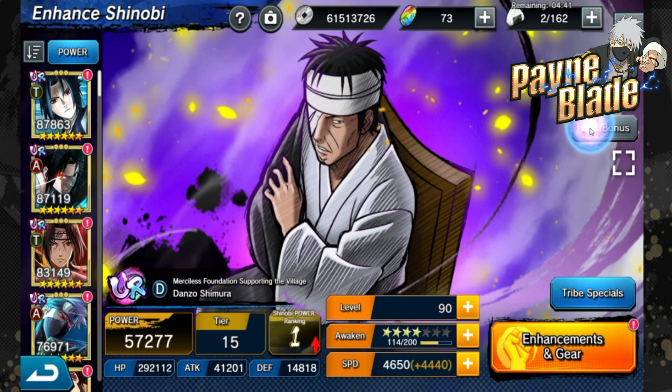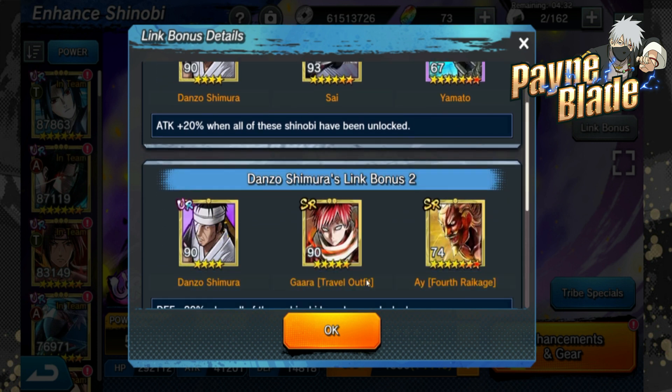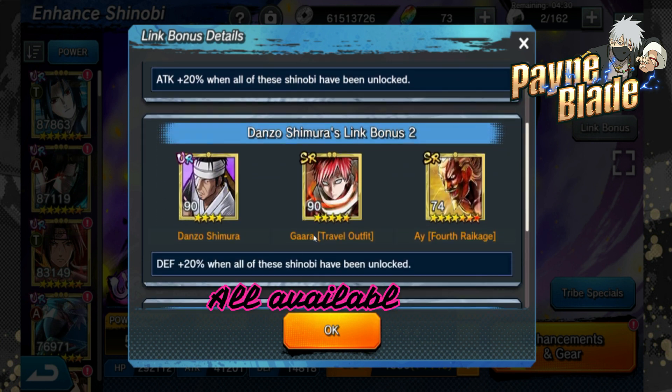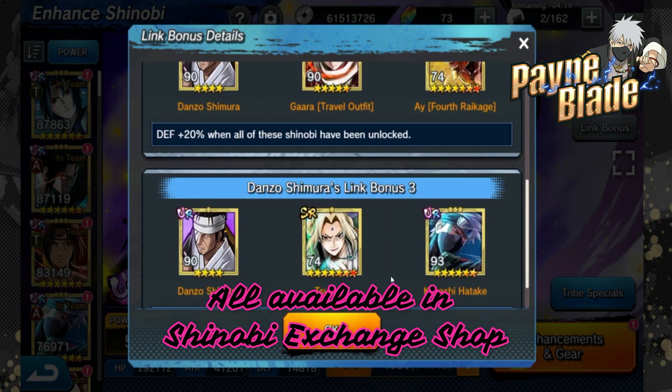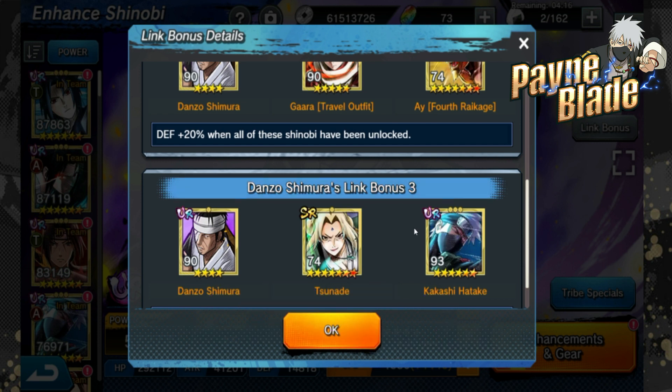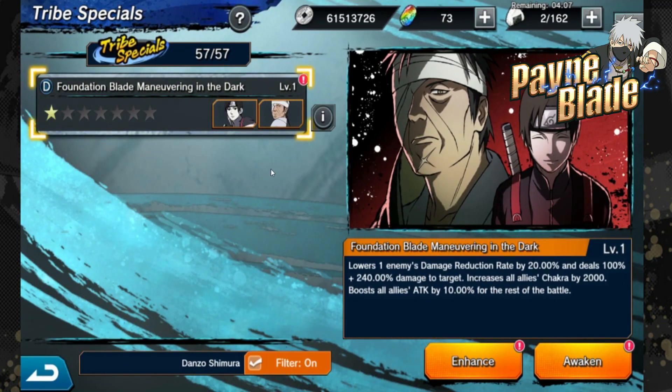Link bonus wise, he requires Psi and Yamato, which you can get both pretty easily. Psi you can buy at the Shinobi Exchange shop for one star, and Yamato you can pretty much farm anywhere. The new Gara is required for his defense, which is key for him, and A as well, who is farmable. Gara you can also get from the shop for one star if you have enough points after getting Psi or unlock Psi using the arena shop. Lastly you need Tsunade and OG Kakashi - all of these guys are actually purchasable from the Shinobi Exchange shop, so they're easy to get.